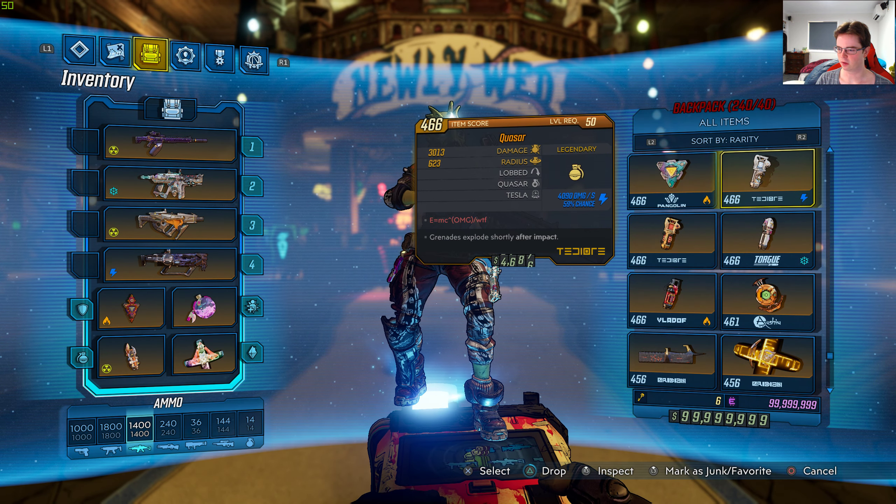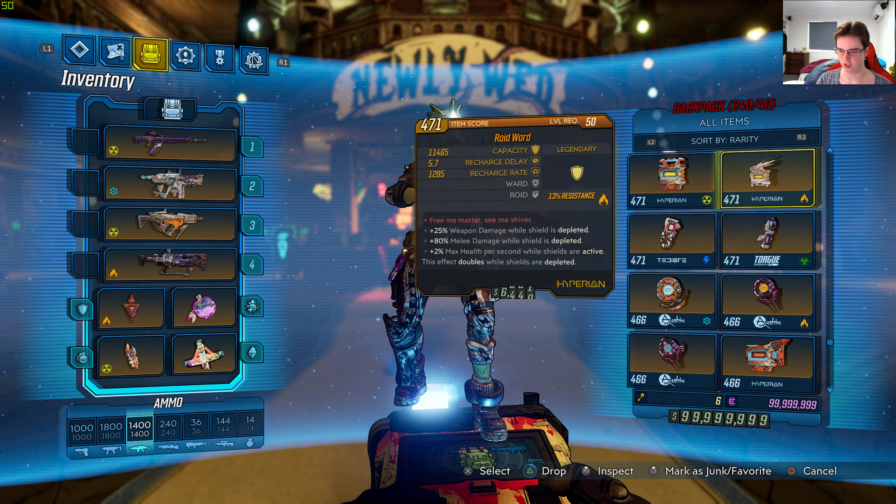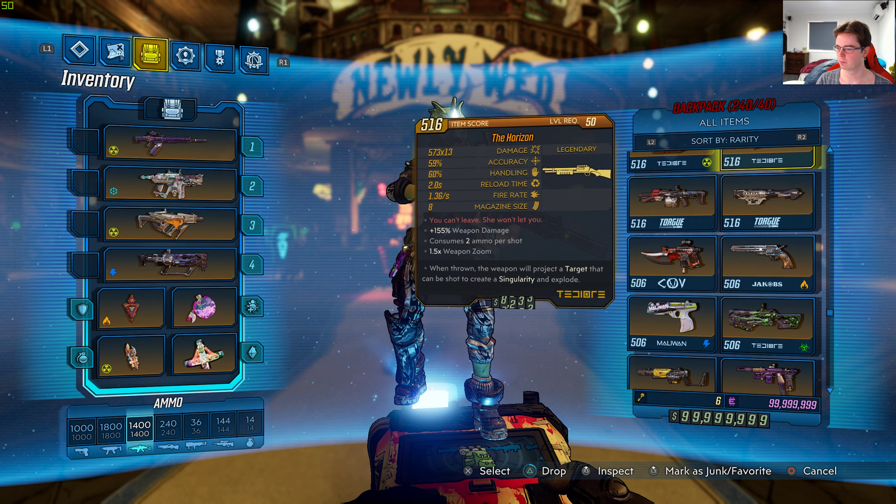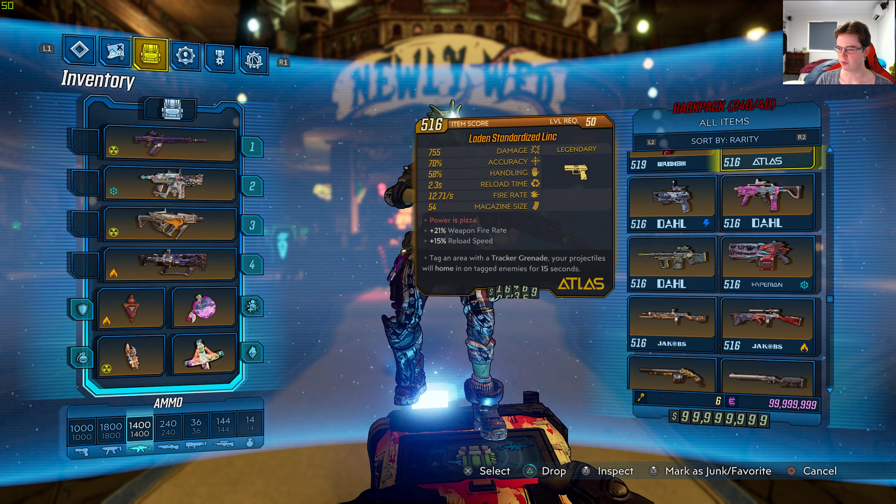We have maxed out cash and Iridium as you guys can see in the bottom right corner of the screen. So if you care for a lot of money and Iridium, it's there for you. You can trade it with your friends as well.